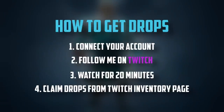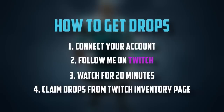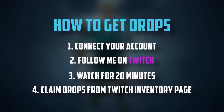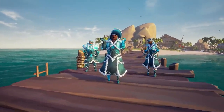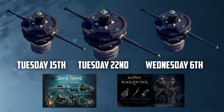The steps are as follows: 1. Connect your account. 2. Follow me on Twitch. 3. Watch for 20 minutes. 4. Claim the drop from your Twitch inventory. Each group will be a total of 5 days, providing different parts of the Frozen Horizons outfit. On the 5th day of each group, I will be giving away an Obsidian Capstan, plus adding several Black Dog sets and Obsidian 6 packs into my stream perk store for you to redeem with your loyalty points.